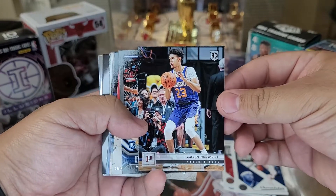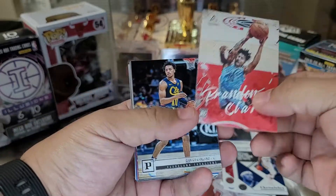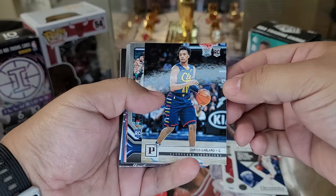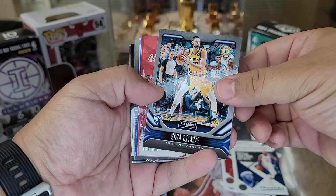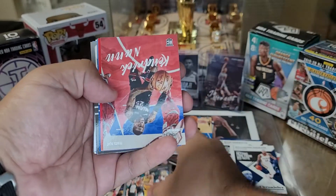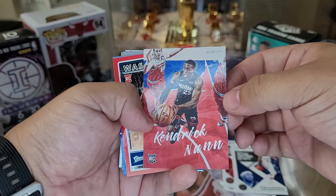Cameron Johnson, Nickeil Alexander-Walker. Then we have a Brandon Clark which is decent — he's playing really good. A Darius Garland, like that Cavs right there. A Goga — look at that. You know, a lot of people I see in breaks always get this guy; this is actually my first Goga that I've gotten, believe it or not. We got a Kendrick Nunn — that's nice, wish it was the green parallel but hey, I'll take it.